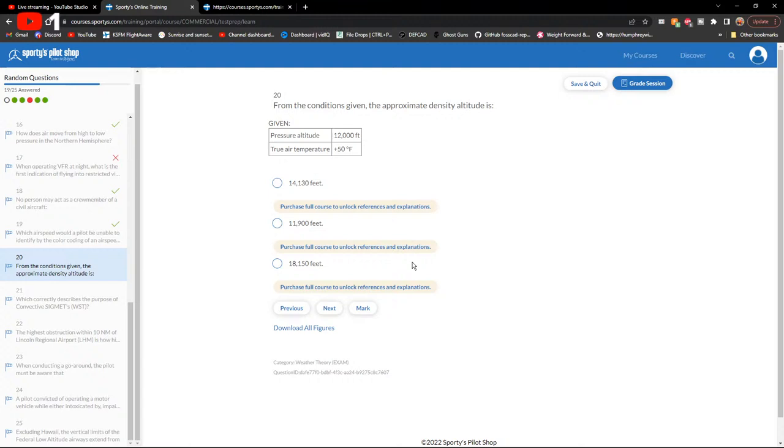Standard temperature at 12,000 feet is 15°C (59°F). The given 50°F is approximately 12–13°C, which is slightly below standard. Need to calculate density altitude from pressure altitude using the E6B.